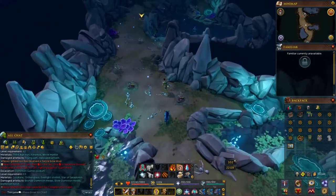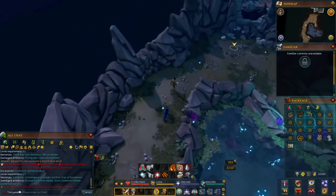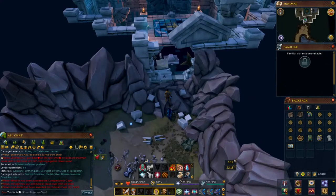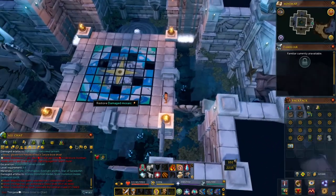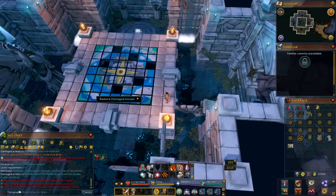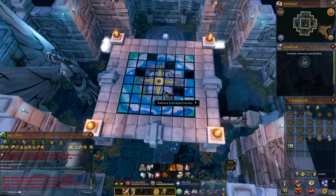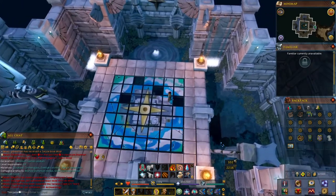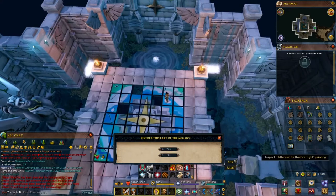Just keep collecting until you have 300 mosaic pieces. There's also a mystery and a research thing you can do with the icing skeletons over here. Skip over the rubble and you'll get a new soundtrack when you cross it. You'll see holes in the mosaic — with 300 mosaic pieces you'll have the option to restore the damaged mosaic. You need to have the Everlight painting so it resembles the same thing, so you know what you're doing.